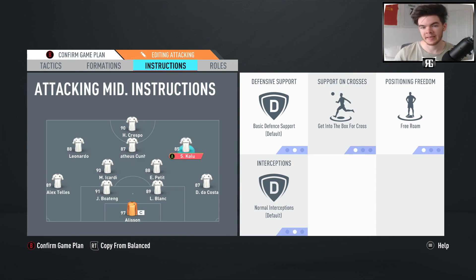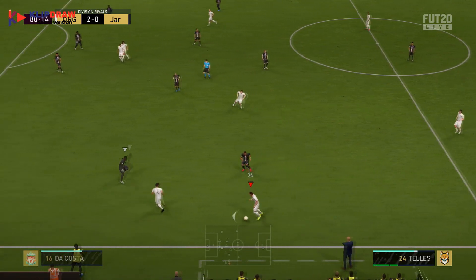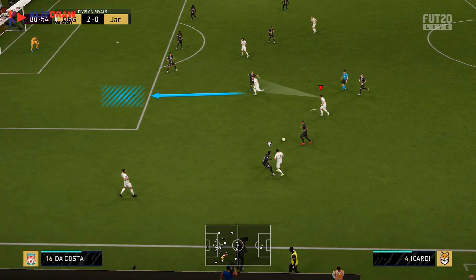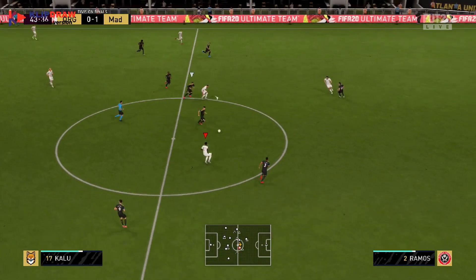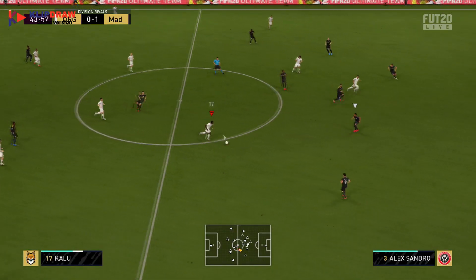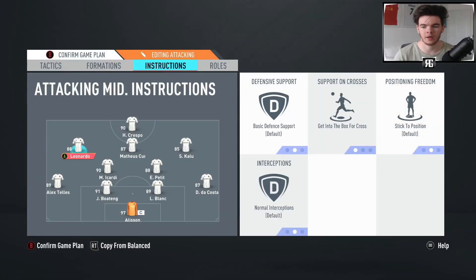For the three CAMs, a couple of people suggested putting all three on free roam — I used this and it was effective, but I don't think it's as good as having the central CAM on free roam and the two wider ones on stick to position. Having all three on free roam is a bit chaotic; it makes it difficult for opponents to pick up your players, but it also means you might need to play a ball out to the left wing and your winger isn't there. I'd definitely recommend keeping the wide players on stick to position.